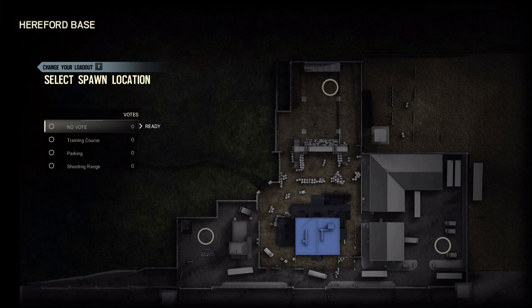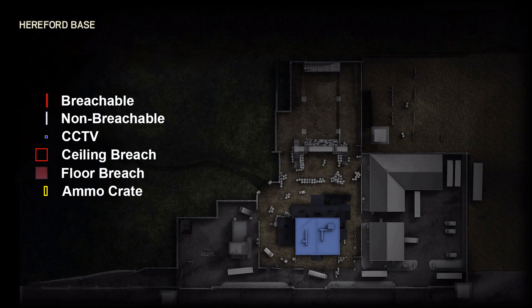As always before we take a closer look at the target building, here are the key symbols you will be seeing. Any walls, doors or windows in red are fully breachable and any walls or windows in white are completely non-breachable.